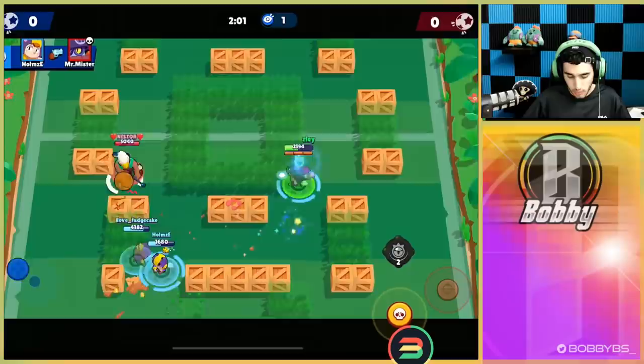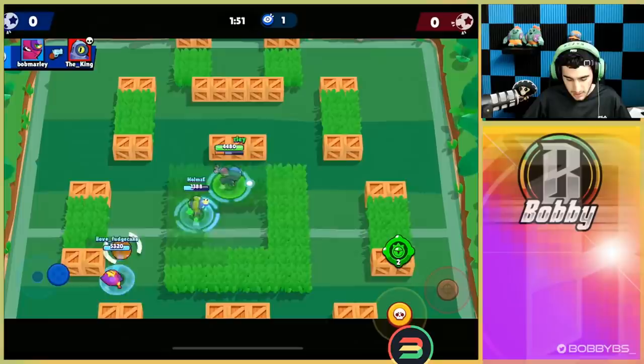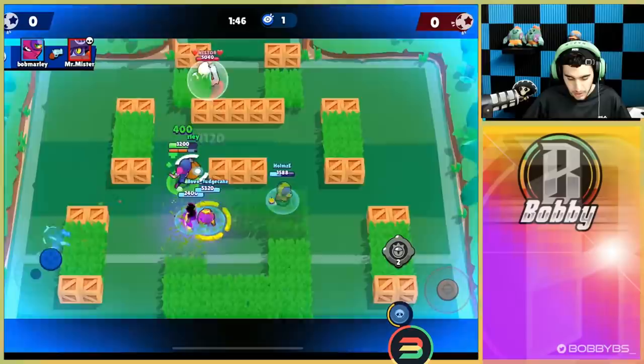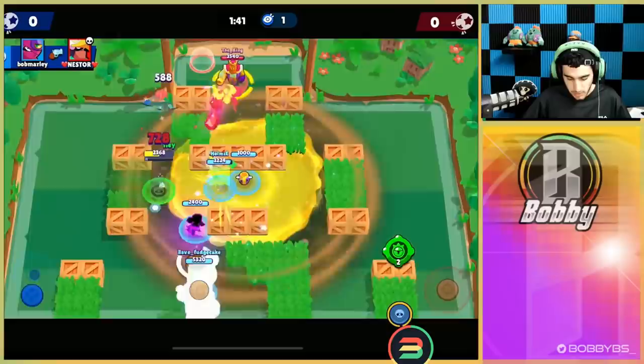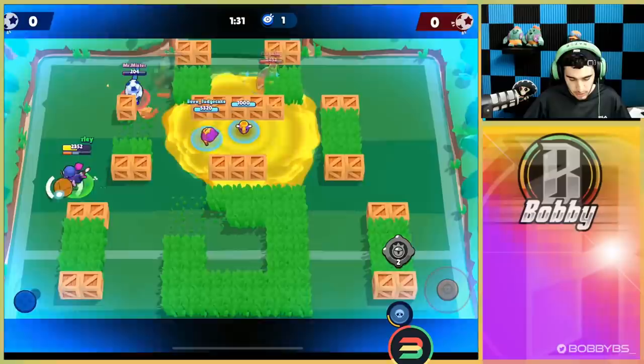Daryl is gonna go down — he got way too aggressive. We're just chilling over here. We could have gone for that Bo but we're trying to be as sneaky as possible so Rico has no clue where we are. We get two quick easy shots, Daryl is in that top left bush, we go for the roll and get a really easy kill. We move up and give Bo the ball, waste one of its shots, and get a kill. Rico goes for a super buy but wasn't able to get anything with it.